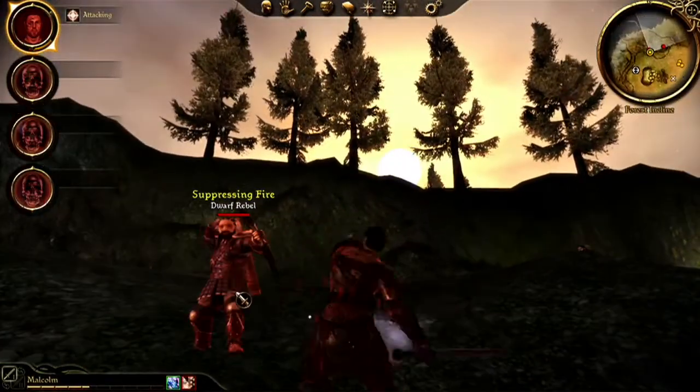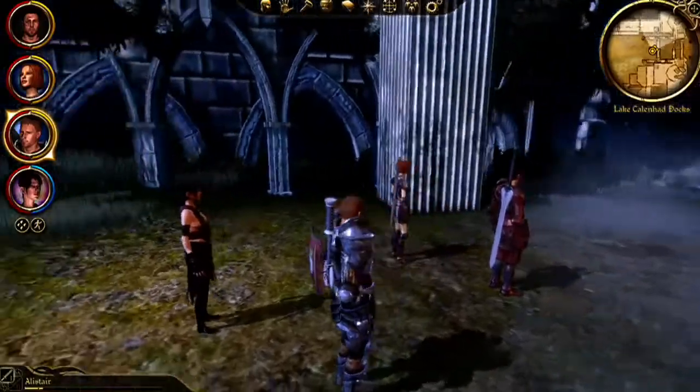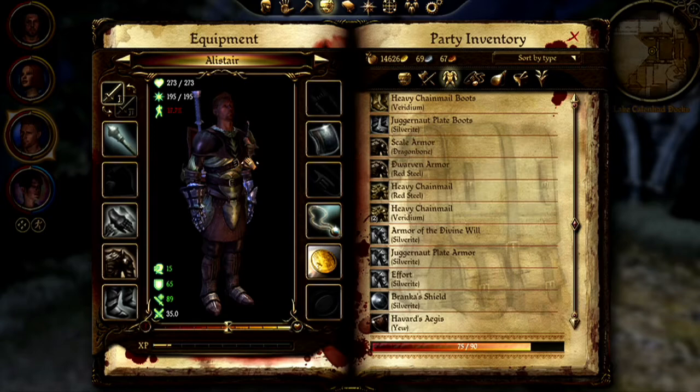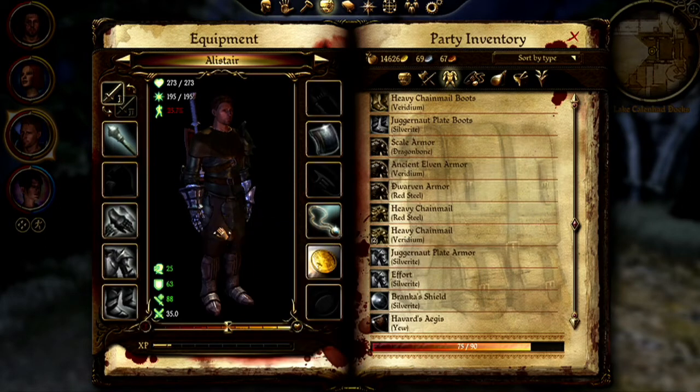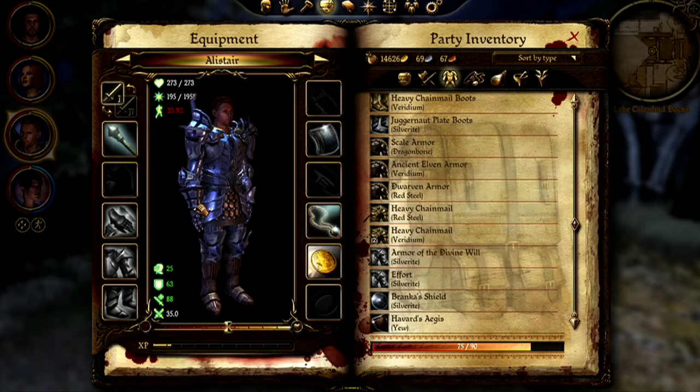Elevation really does play into the mechanics as well. Even what you wear affects the tactics you're going to employ in Dragon Age Origins. The heaviest armors in the game are going to protect you, but they're going to slow you down. You're going to be fatigued just by wearing them, so you won't be able to pull off as many special moves.